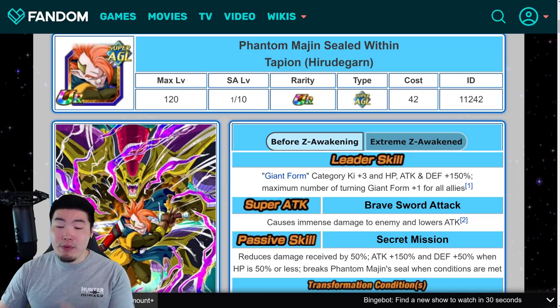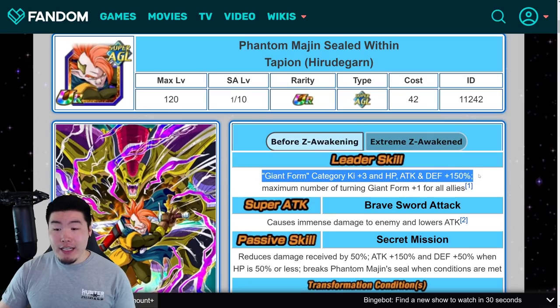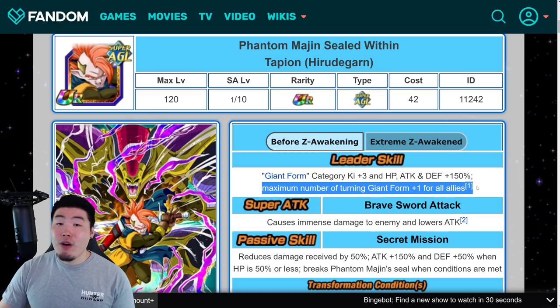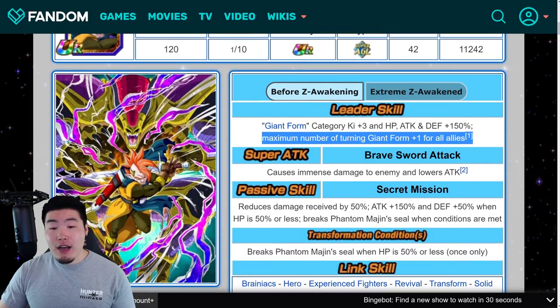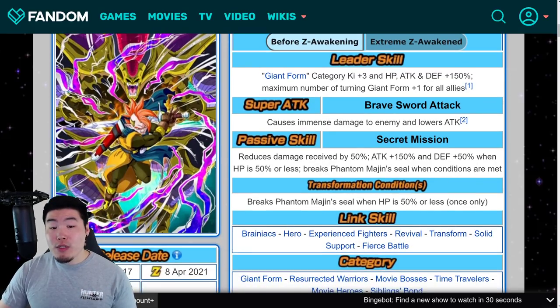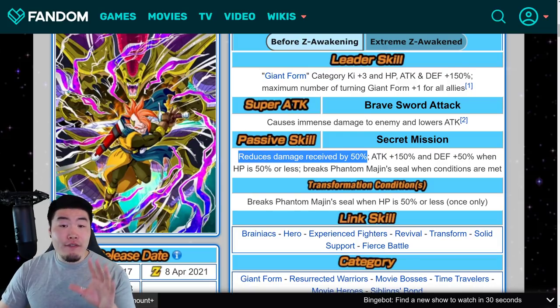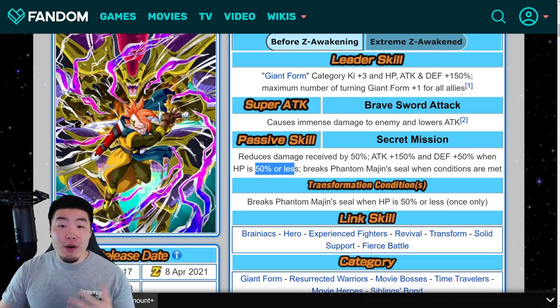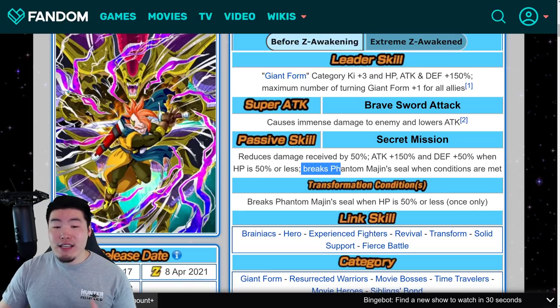Let's jump right into it, starting with the pre-EZA leader skill, which is Giant Form Category Ki plus 3, HP Attack and Defense plus 100% and 50%, and Maximum Number of Turning Giant Form plus 1. For all allies, the Super Attack causes immense damage and lowers the enemy's Attack.